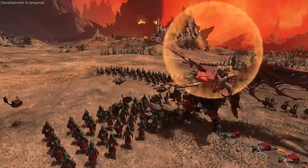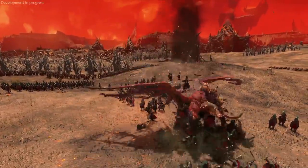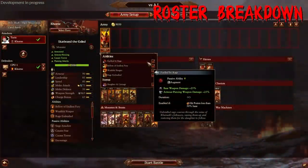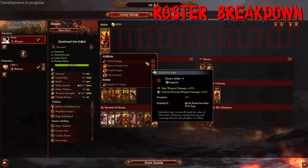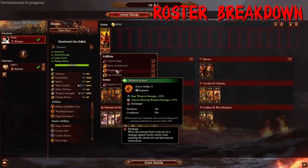He has Fueled by Rage, which gives him a base weapon damage of 25% and armor piercing as well — that's what's really crazy about Skarbrand. He has a couple of percentage-based buff abilities. He also has Wrathful Reaper, which gives him 50 and 50, but this one also rampages him, so you have to be very careful. Wrathful Reaper is very good if you can find an enemy SEM out on its own or a high-value target, but if you pop it in the middle of a blob, he's just going to start beating on random things.